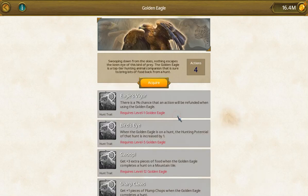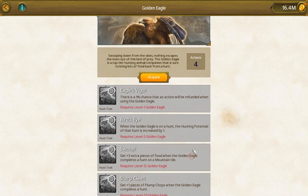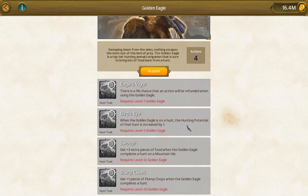The hunt animal for epic is going to be the golden eagle. These little plump chops and those items are your exotic food, so that's going to be nice. Each time you send out on a hunt uses an action — there are four actions. There's a 1% chance that your action will be refunded, giving you one more to use.